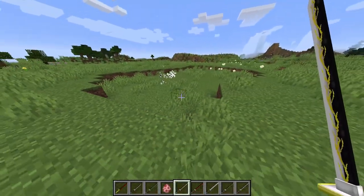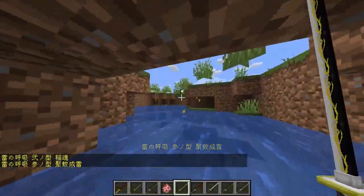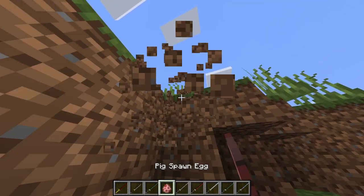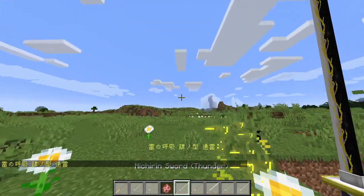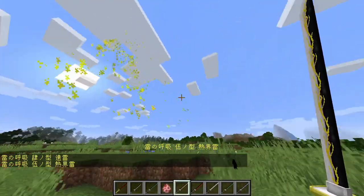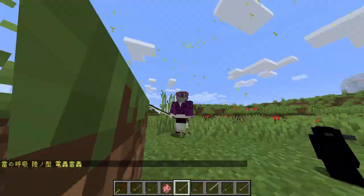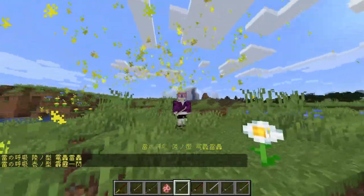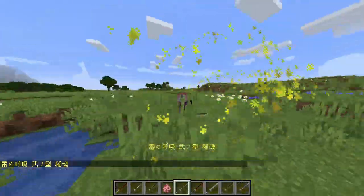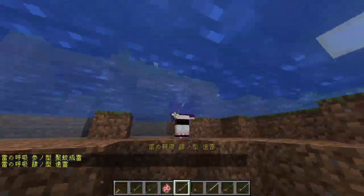I pressed R and it switches to a bunch of lightnings. Press R again — okay, chill. This move helps me move around a bit. I can't break blocks with this. Press R one more time — it's probably just a forward slash. That throat — oh, okay, that's pretty cool, that's pretty sick not gonna lie.